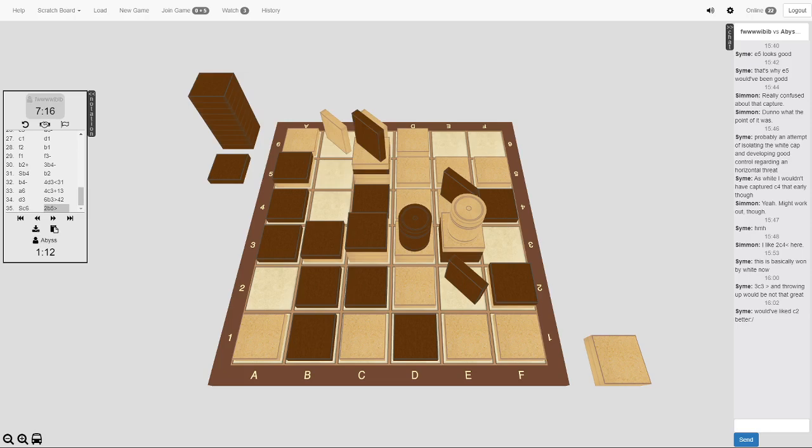White only has two flats left. I said earlier white pretty much has this one, but I feel like there was a mistake made with that capture from B2 to B3 — that was a pretty big mistake. He needed to place at A2, and I think that would have really solidified it, but that capture screwed him up. Syme said in chat a while ago he thought white was just winning. I was always a bit more skeptical because black was ahead on flats — the pressure was still on white to do something.